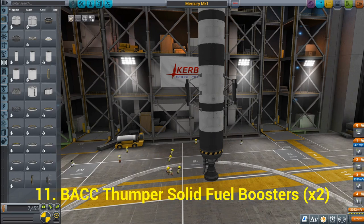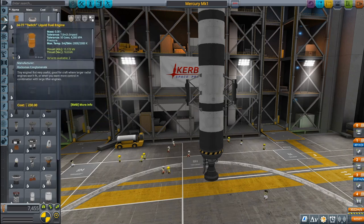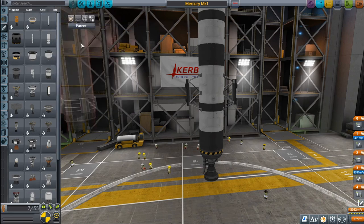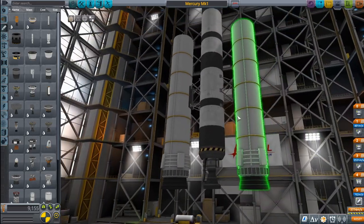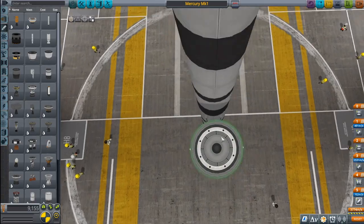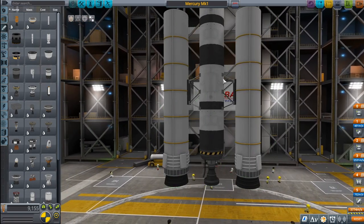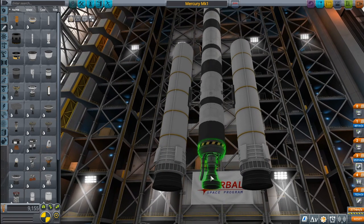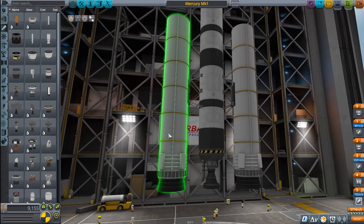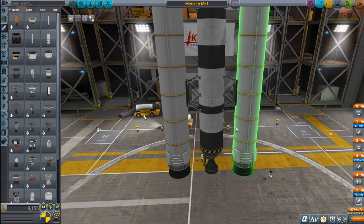Next we need our BACC Thumper Solid Fuel Boosters — we need two of them, so we'll leave symmetry on two. Let's click on Engines; you can find the BACC Thumper at the top. Click on that and snap them on at the bottom. Use the arrow keys to make sure they're nicely aligned — it can be a little tricky connecting to the radial mounts. You want the solid fuel booster nozzles close to where the liquid fuel nozzle is, because solid boosters put out a lot of heat and can potentially damage your spacecraft if too far up.